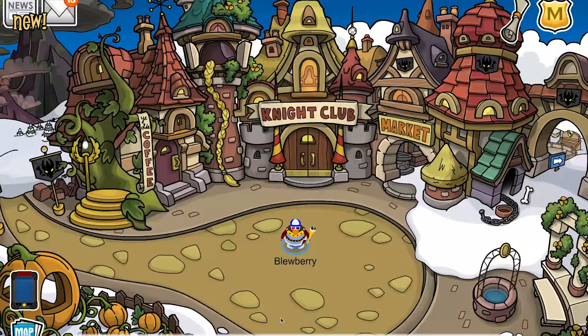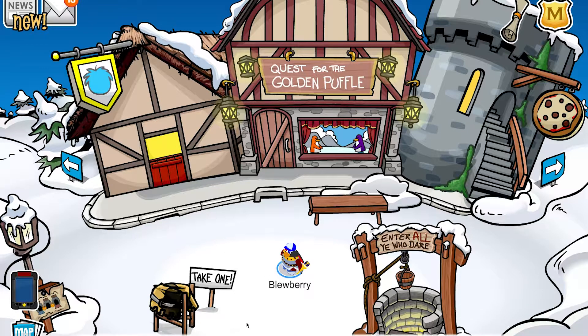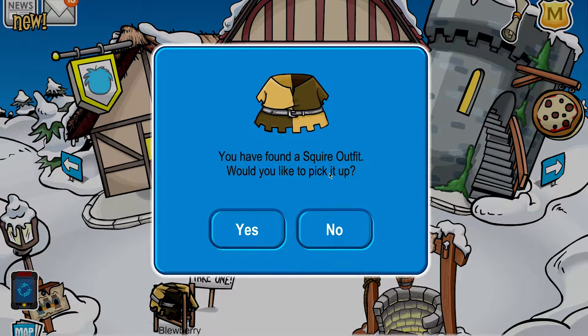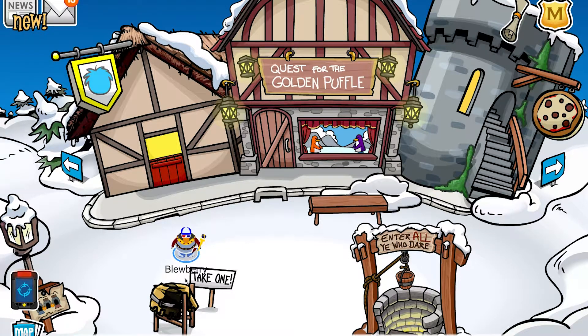Alright, so I'm here at the town now. As you can see, everything's looking pretty cool. The first thing you want to do is pull up your map and go to the plaza. Now what you want to do is take one of these items — the Squire outfit — and add that to your inventory.